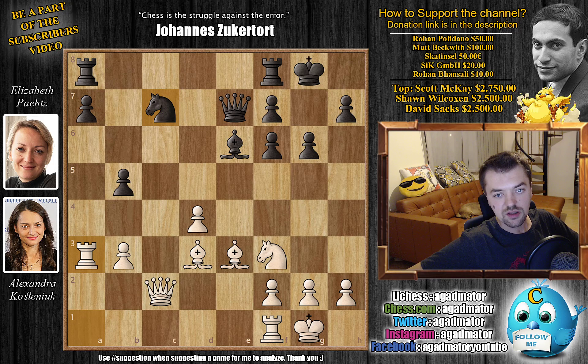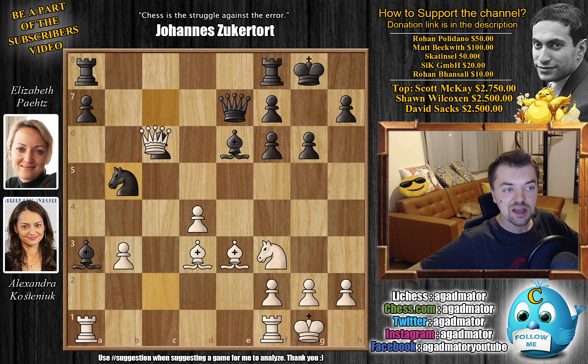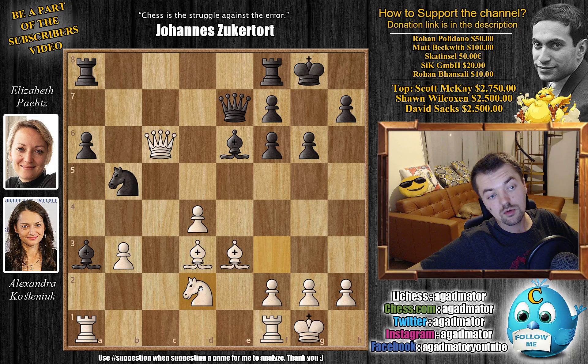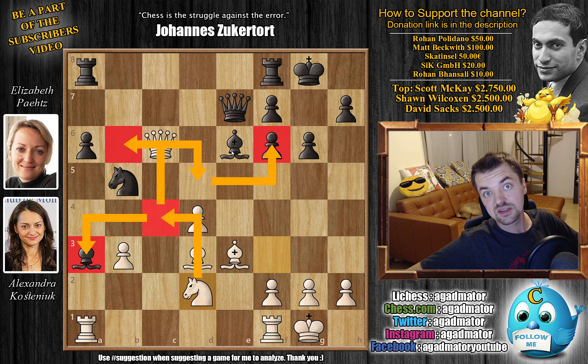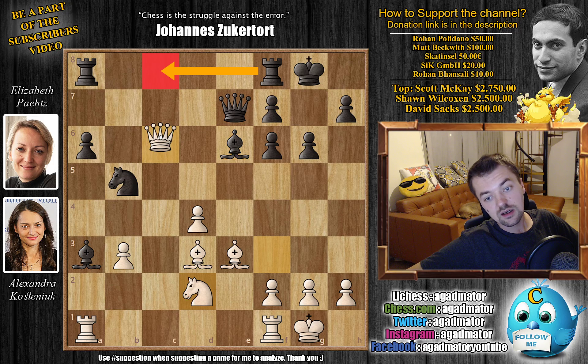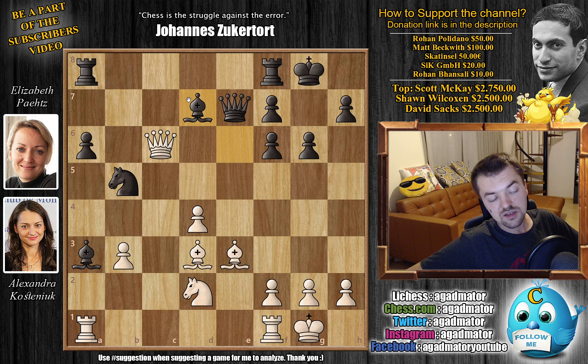Black defends against bishop captures on h7, but now c captures on b5. If you capture with the b-pawn, pawn captures, you just play rook captures on a3, and after the queen captures the rook, you pick up the knight and grab two pieces for a rook, which is great. Instead we have knight captures, and now queen captures on c6 winning back the pawn. With a6 adding more defenders to the knight, now knight to d2.